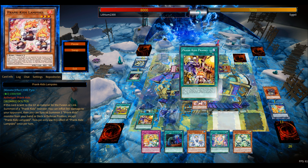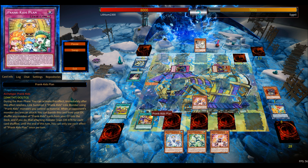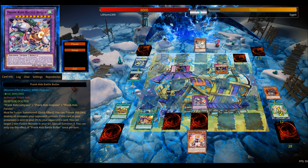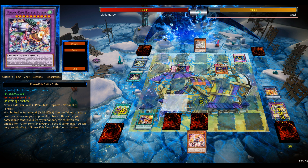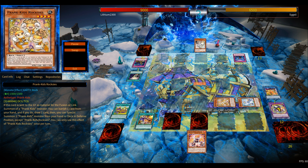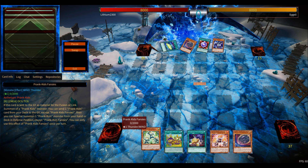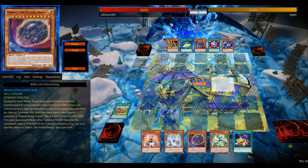I feel you might want to main more hand traps like Infinite Impermanence. If you're going second against a deck like Eldlich or Emancipator, you definitely want more cards to prevent Halq Firewall from going off. I'd recommend Forbidden Droplet or Impermanence — Impermanence is a no-brainer to prevent your opponent from getting off the chain link seven. You can dodge the Impermanence since Butler is not once per turn. And during your opponent's main phase, you can use your trap to go for another Link summon, go for Doodle for another search.